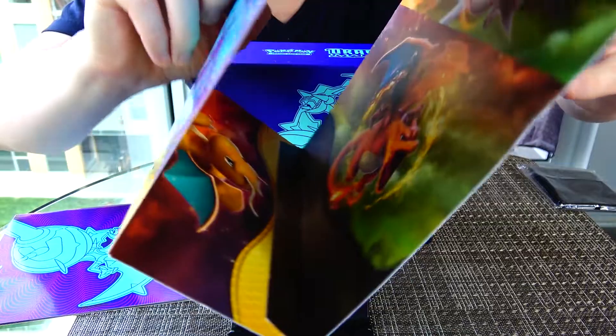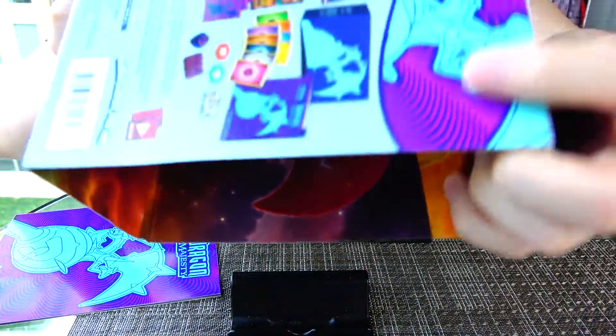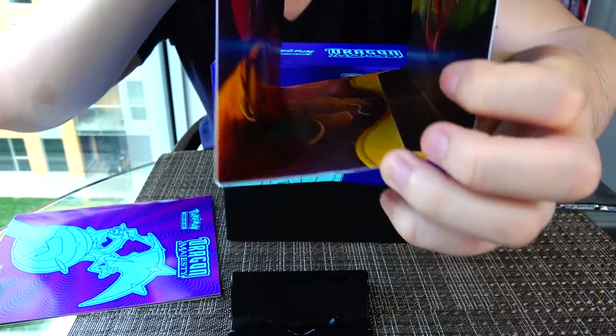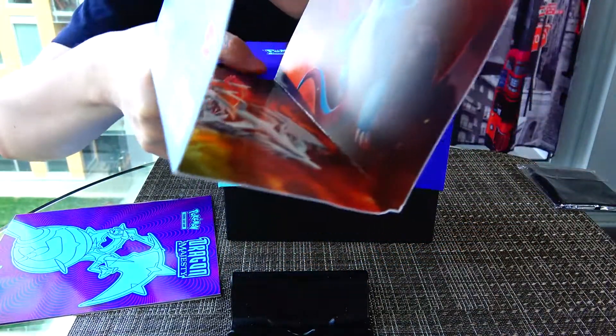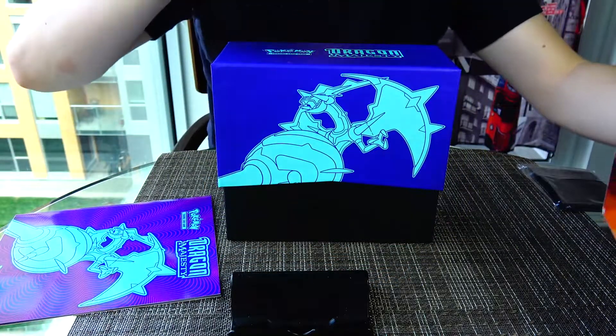Looking inside, I can see a Charizard, a Salamence. There's a Dragon Knight card — it's Russian. Not sure how it looks on video, but that's pretty cool.